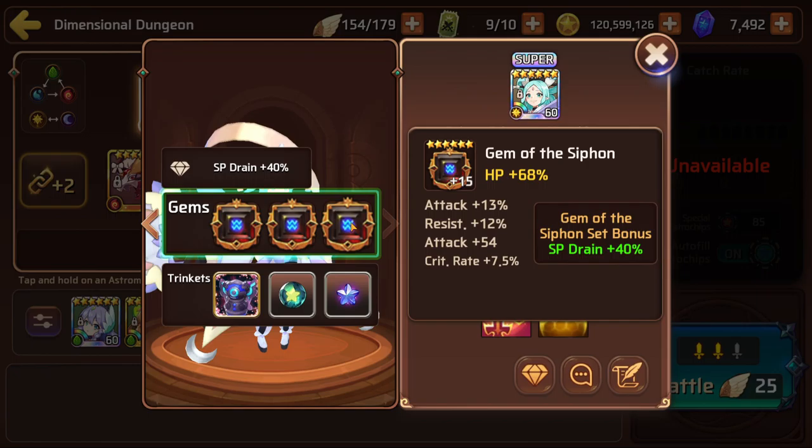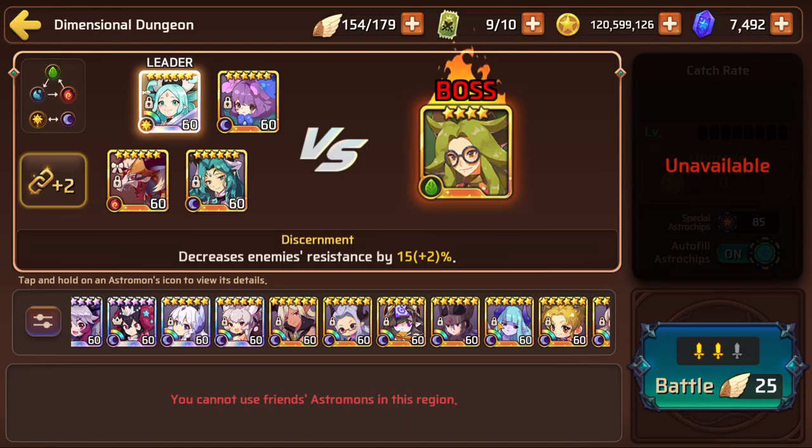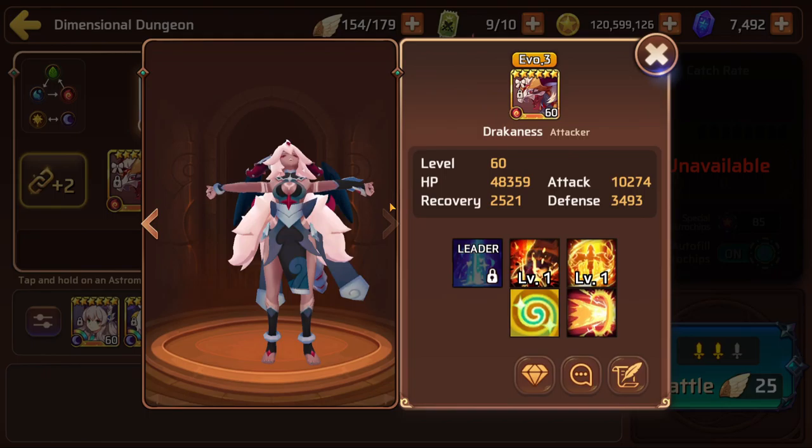She's on an SP Drain gem set with HP percent — I'm not going to worry too much about sub stats, just showing main stats. HP percent all the way, these are six-star gems, which is why she has over 140,000 HP. With her healing and shielding us, we usually get through it.